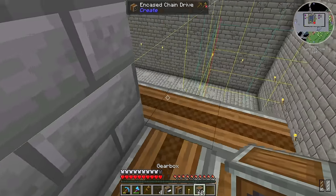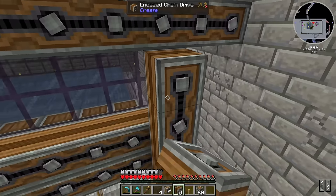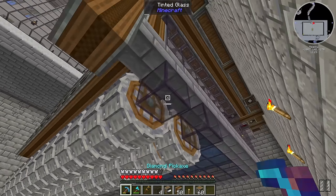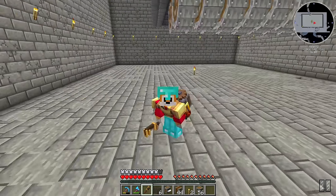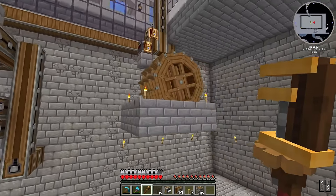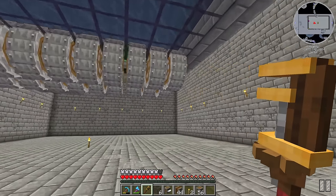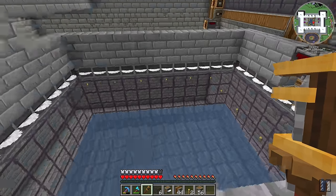Gearbox, gearbox, and a gearbox — and that should be everything on that level wired for power. Which means I can extend that up there and that's then powered. So that's all of these powered. We don't have the crushing wheels powered but that really shouldn't be too difficult. But I'm not going to know if any of this works at all until I've actually got some proper power in here, because this little water wheel is not going to cut it. So I need some decent power down here that we can run lots and lots of crushing wheels and saws off. Man, this thing's going to require a lot of power.